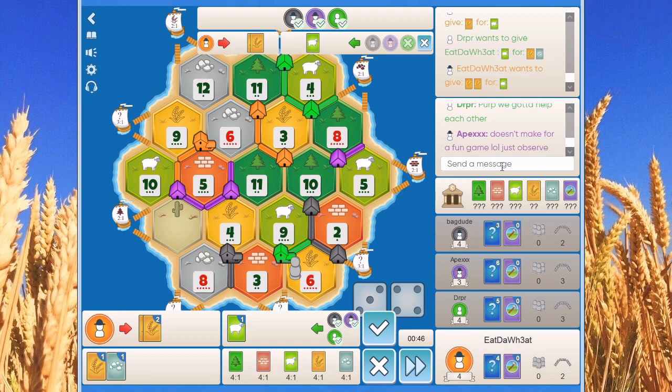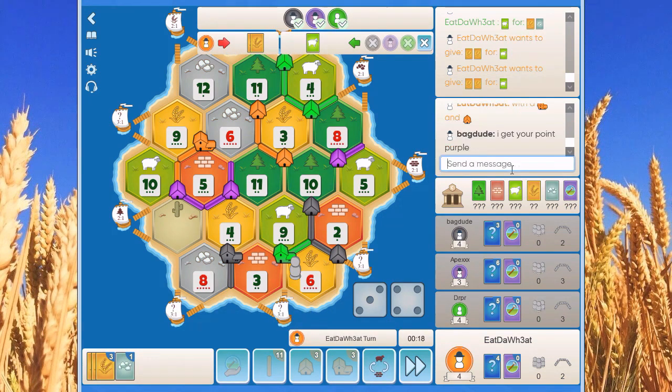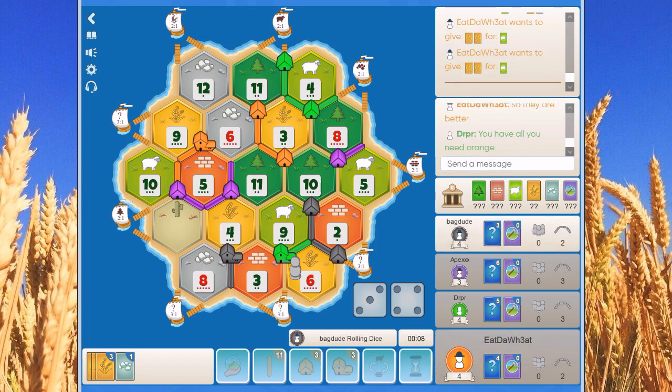Doesn't make for a fun game — a lot of just observing game dynamics. Green is actually considering themselves on the bottom. We are all on 4 points, come on — with a city and a settlement. Chat is really funny. But we don't get a trade, so we have to pass.